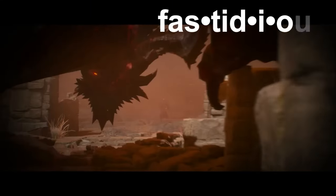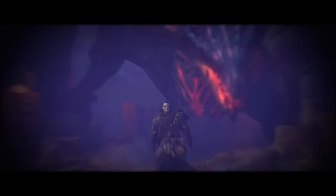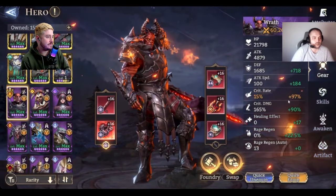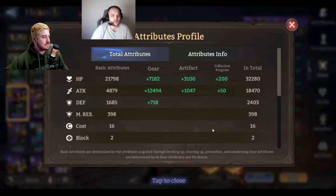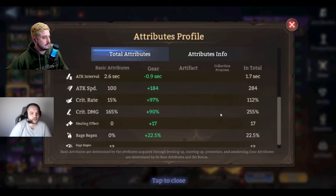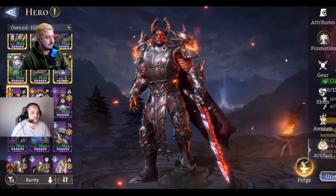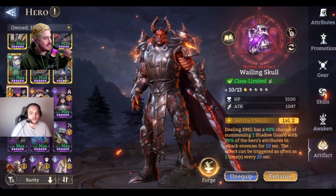Starting with Wrath, going left to right. He has 12k — sorry, 18k attack, 32k HP, attack interval 1.7. That's a really nice attack interval.